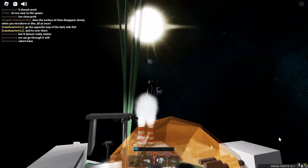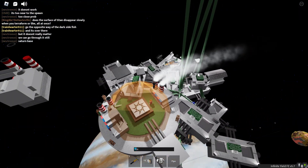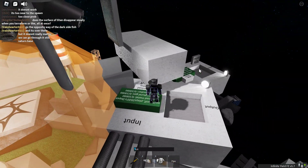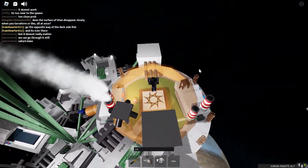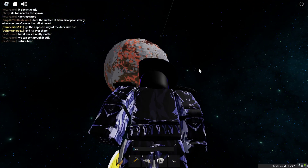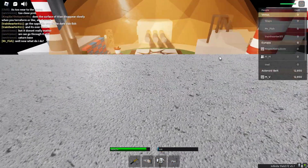Very underrated, you should check it out. It's very well made. A lot of people, if you actually play this game, will probably want to know how the heck I did this. It's a two-player glitch. I had to make a chain of junctions from Europa to get materials here. There's also a spawn here — counts as Asteroid Belt.